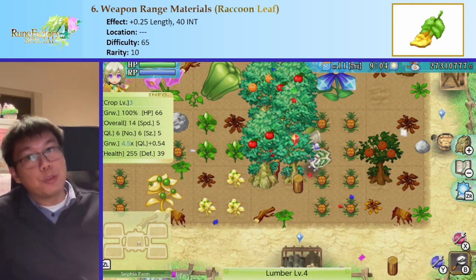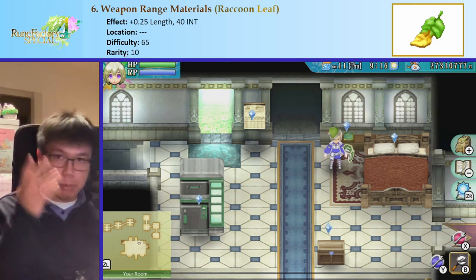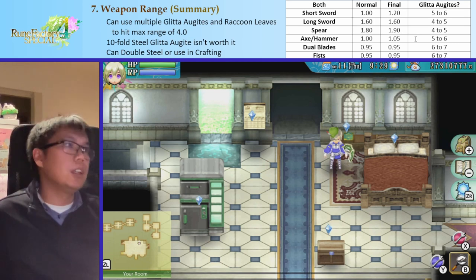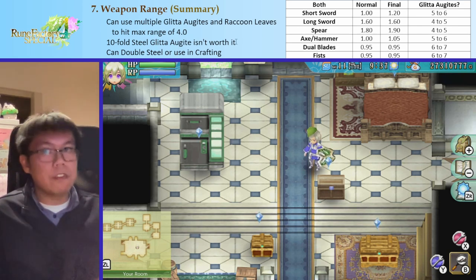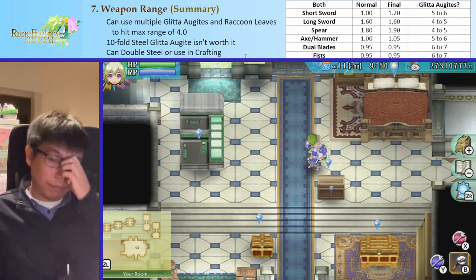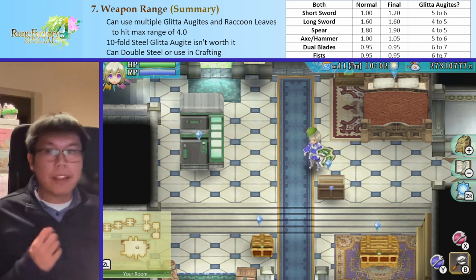Raccoon Leaf gives a range increase of 0.25 — half that of Glitter Orgyte — plus some intelligence and slightly higher rarity. Overall I'd recommend Glitter Orgyte. Raccoon Leaf is post-game only. To hit max range of 4: use three Glitter Orgytes in crafting, one in upgrading, and double-spiel after. That's 6 × 0.5 = 3 plus the base range, which should hit the maximum for basically everything. Tenfolding a Glitter Orgyte isn't worth it since a tenfold steel Glitter Orgyte gives +4, always hitting max anyway.